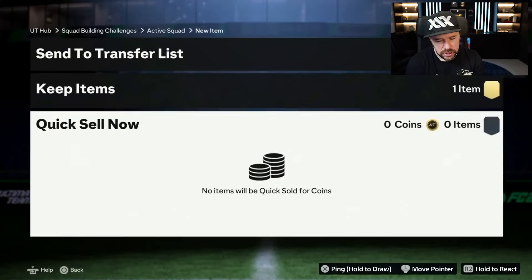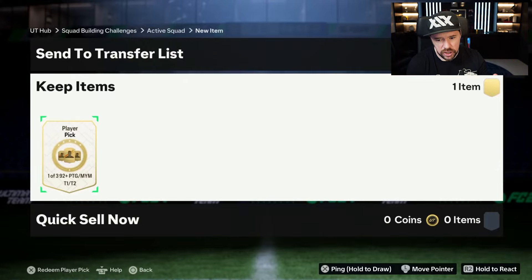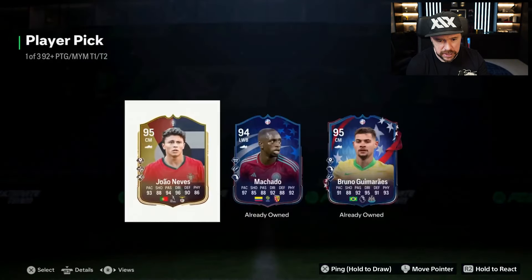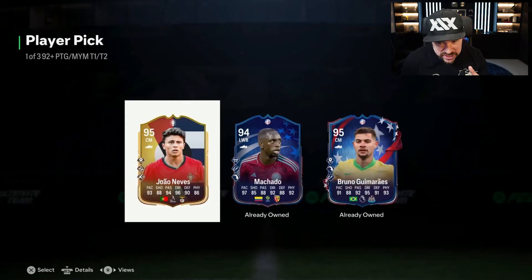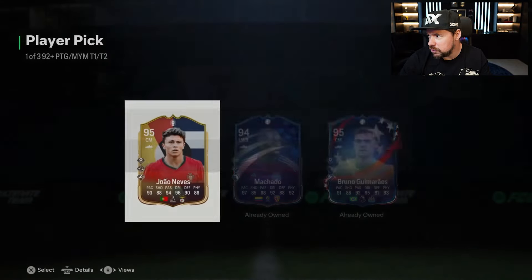Here's number 2 guys. Come on EA, show us that these are worth it — give us some elite players to pick from. What's crazy is you already own Bruno Guimaraes, which is mad. But I'm pretty sure Joao Neves is actually a really, really legit card.